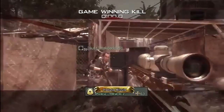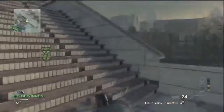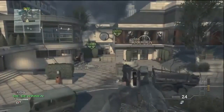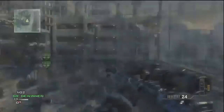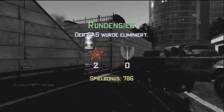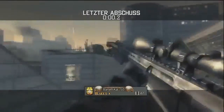At the number one game winning kill cam of the week, we got The X Jerry pulling a little Search and Destroy. Gets up on the little ledge, switches to his Barrett .50 cal, looks down at the alleyway, sees a guy in the door — and does a 720 no scope across the map for the game winning kill cam. Look at this guys, and listen to these reactions.